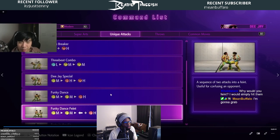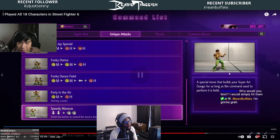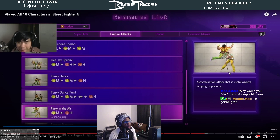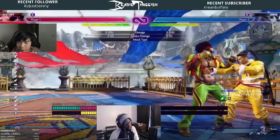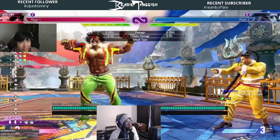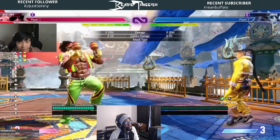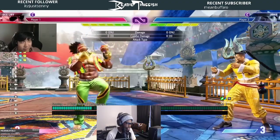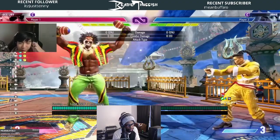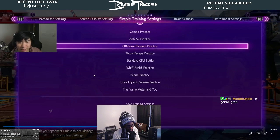There's the funky dance feint — you do a fake one and go for a grab. He's also got an aerial target combo: medium punch into heavy punch in the air. He's got Speedy Maracas — this command grab actually builds your super gauge for as long as it's held. I held it for about 20 seconds and he just kept repeating lines. It's a cool move but probably not going to be useful because you're not going to be able to just charge that up — people are going to Drive Rush at you.